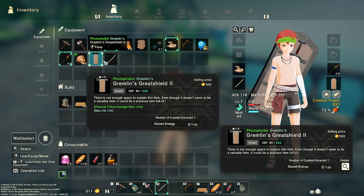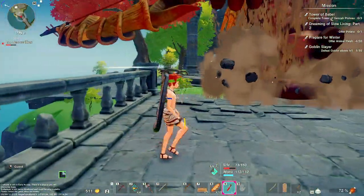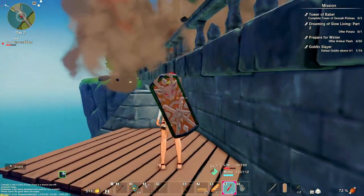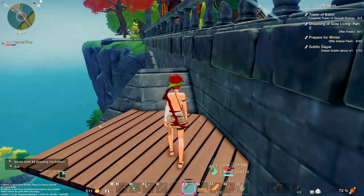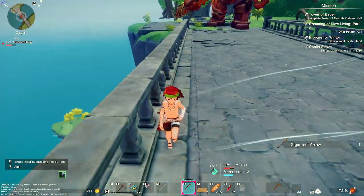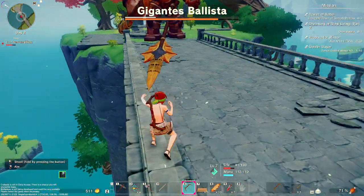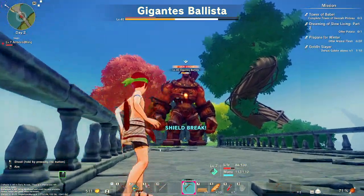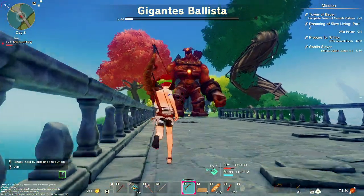Hey guys, my name is Neki and today I'm gonna show you how to get some decent armor. I went up to the giant to possibly get the bow from him, and then to get the sword and possibly the shield. The sword is guaranteed, the others are not. The shield you get from the giant goblin, the bow you get from this guy, and the sword you get from the treasure box in the back.